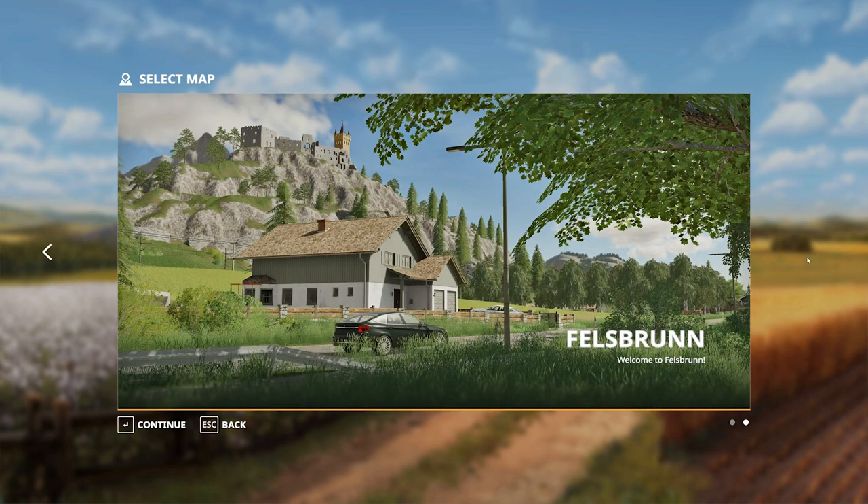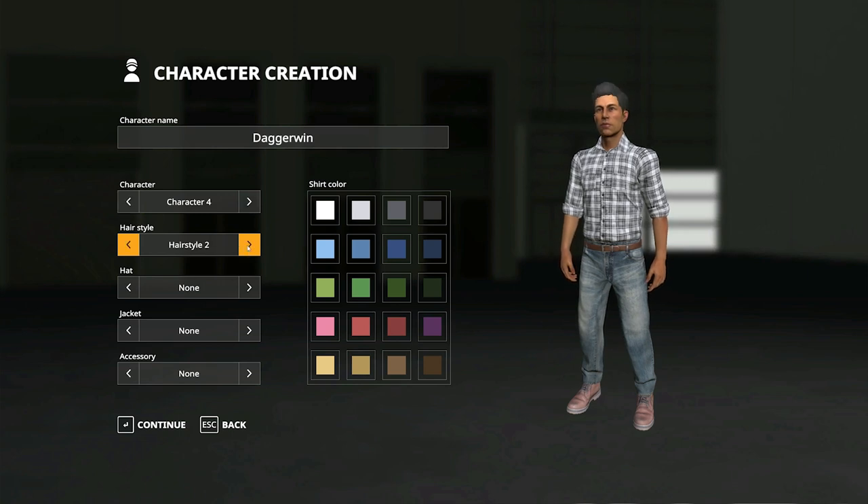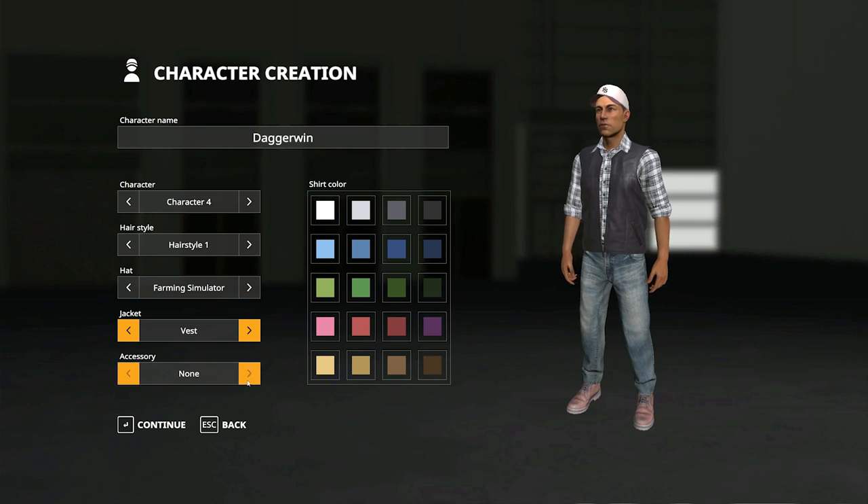We're going to play on the Felsbrunn map. We're given the option to customise our character — male or female, different hairstyles, and you can put a hat on if you'd like. There are different brand hats available. I'll go for the standard Farming Simulator hat with FS on the cap. We can also choose a jacket, vest, or nothing — we'll go for a vest. Sunglasses or nothing — we'll go for nothing, and a navy blue shirt. We're called Daggerwin, so let's begin.